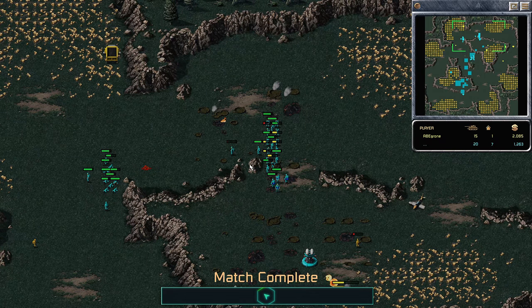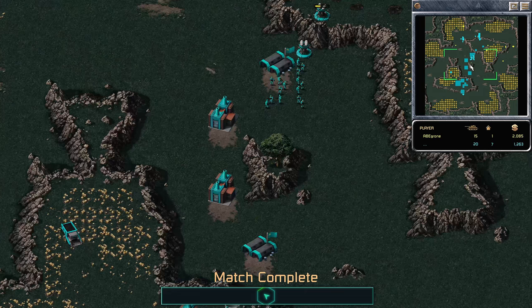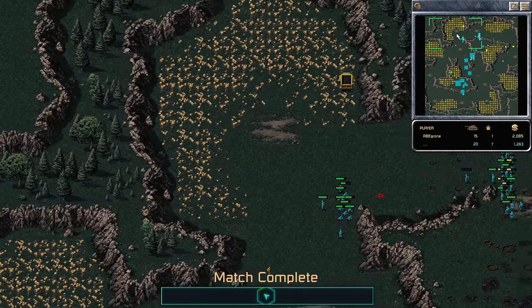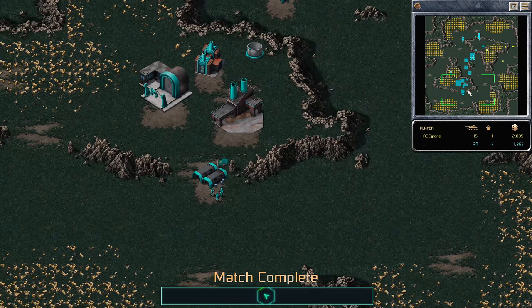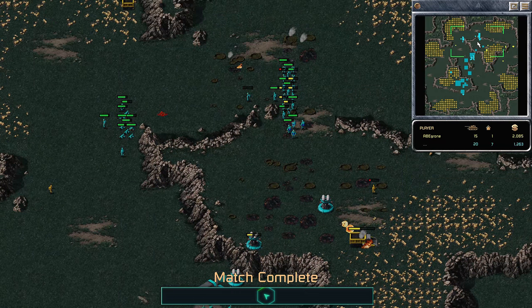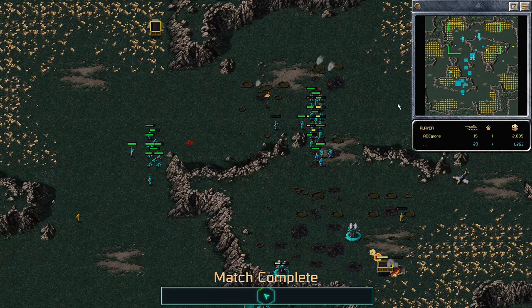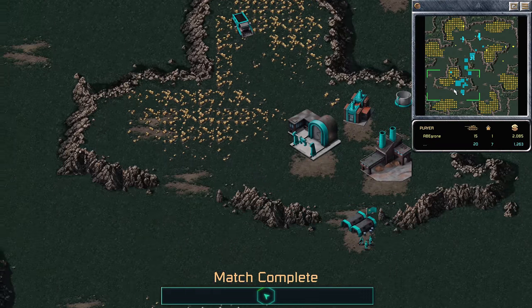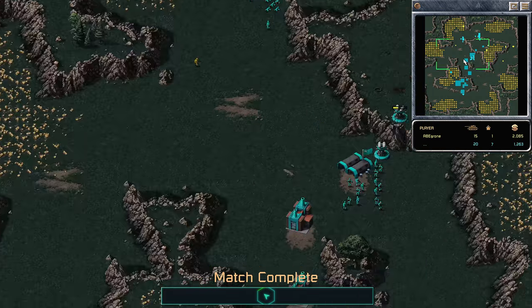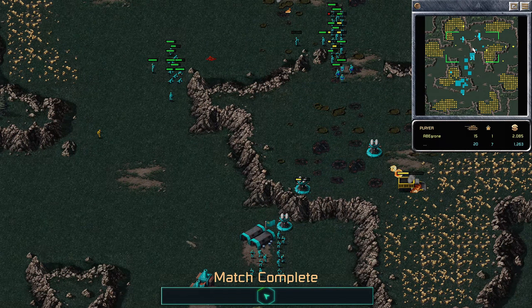I don't know what happened to Red Alert. This is not what games used to look like — base crawling to your opponent and then flame turret rushing them. I've seen games play out on this map before and they went nothing like this. Dynamic with no war factory, one refinery, just all infantry. I don't know what's going on in the world of Red Alert — apparently it's just nuts. I have to keep watching these replays because I don't understand them. Thank you all very much for watching.